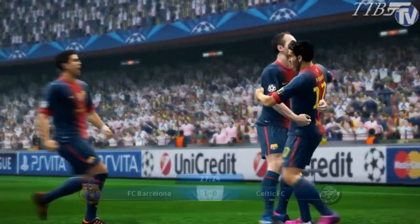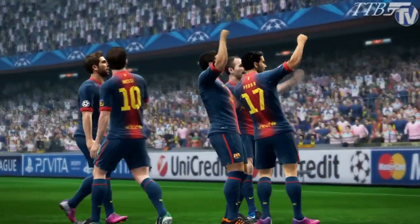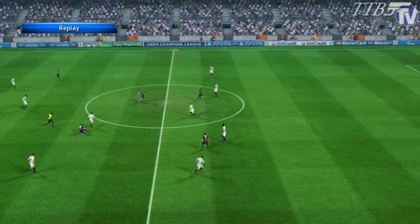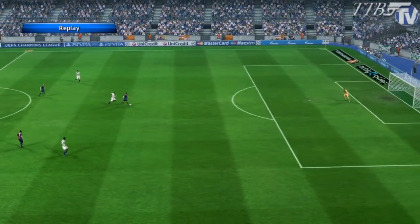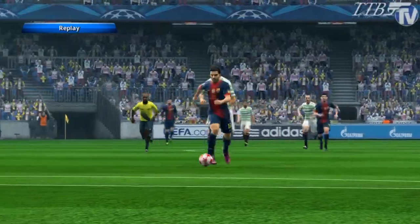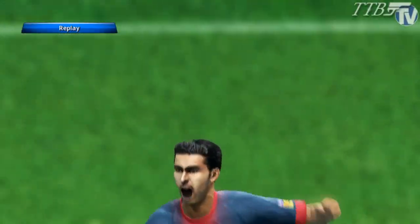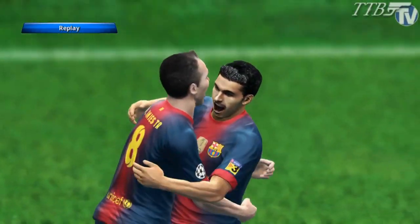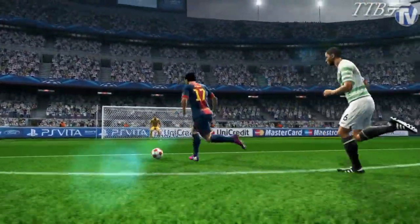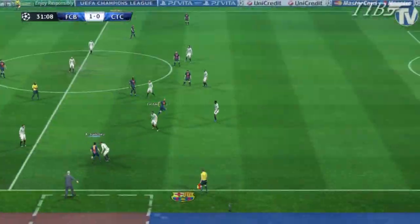But what on earth was that? Poor defending, a lapse of concentration. With the quality of Barcelona there's only one outcome. Messi laid it inside to Iniesta — wasn't a great ball through, but Wilson just gets completely all over the place. Straight through his legs — he wasn't catching Pedro. Still a great finish from 18 yards: Barcelona take a 1-0 lead.